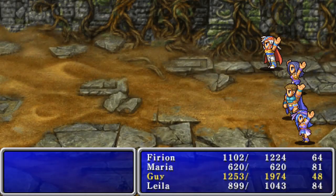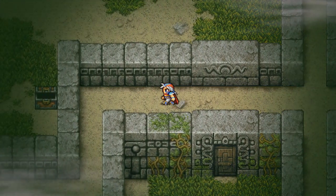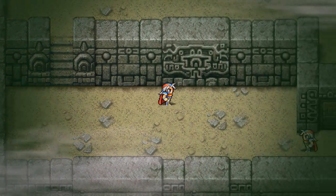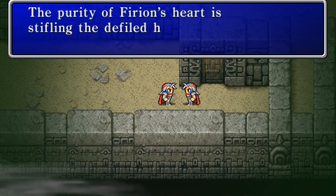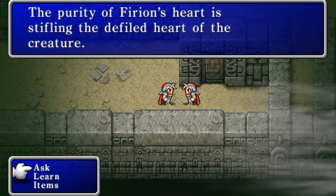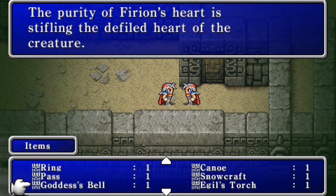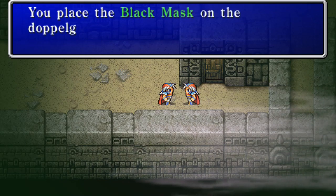This one's a little maze-y — you can actually go down past it. The big difference between this one and the last one is the path; the dead ends here are actually dead ends. I went the wrong way again — this place is very maze-y and I'm using a map, but I'm trying to pay attention to the screen too. I'm supposed to be reading this: 'The purity of Firion's heart is stifling the defiled creature.' So with this doppelganger, this is the one where you put the black mask on its head. You place the black mask on the doppelganger.